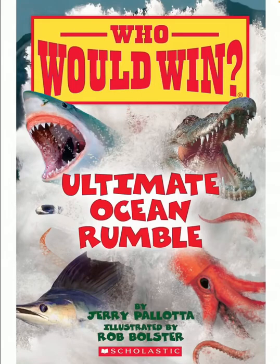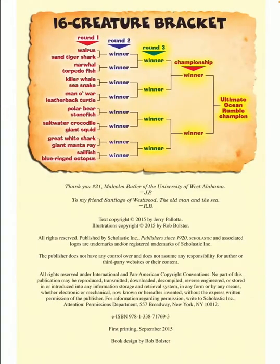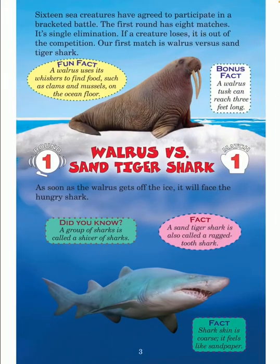Who Would Win? Ultimate Ocean Rumble by Jerry Palotta, illustrated by Rob Bolster. 16 sea creatures have agreed to participate in a bracketed battle. The first round has eight matches. It's single elimination — if a creature loses, it is out of the competition.